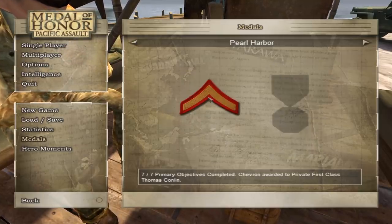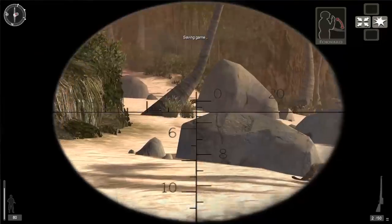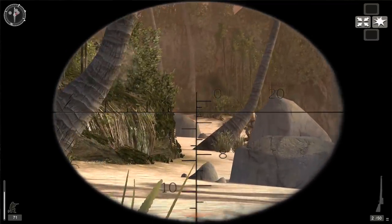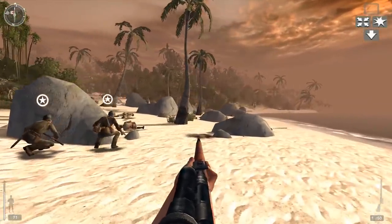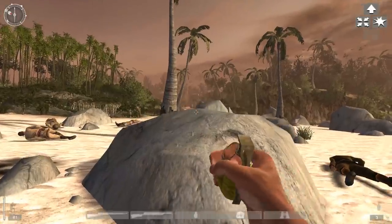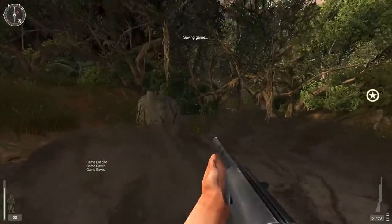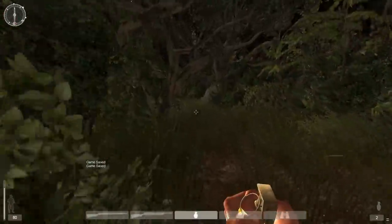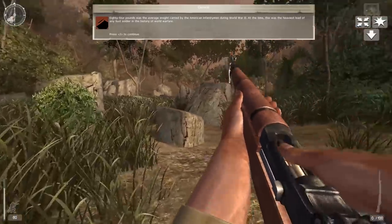Completing hero moments unlocks pieces of equipment that can be viewed from the main menu. The game will take you to a good variety of locations, including jungles, an airfield, villages, a river, swamp, ridge, and islands. At the time this released, I think the setting was a nice change of pace from the action experienced in the prior games, which are all set in Europe. The environments are fairly linear, and the compass on your HUD will point you to your primary objectives. Despite the environmental linearity, most combat areas are open, so there's plenty of ways to approach and flank enemies. Sometimes there are multiple paths you can take that lead to a destination, but you'll always be funneled in a specific direction. The game does include stat-tracking, and there's a neat optional pop-up facts feature — if enabled, real historical facts will be presented to you as you play the game.